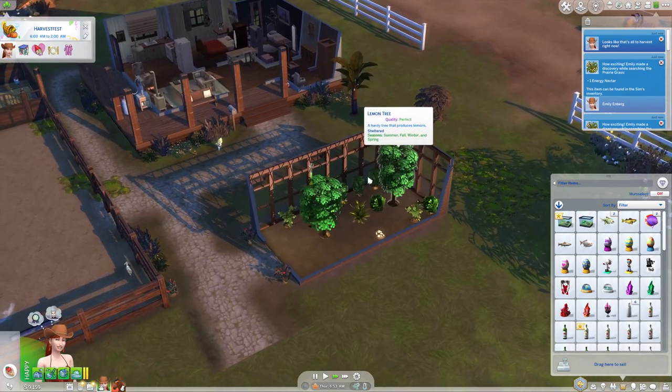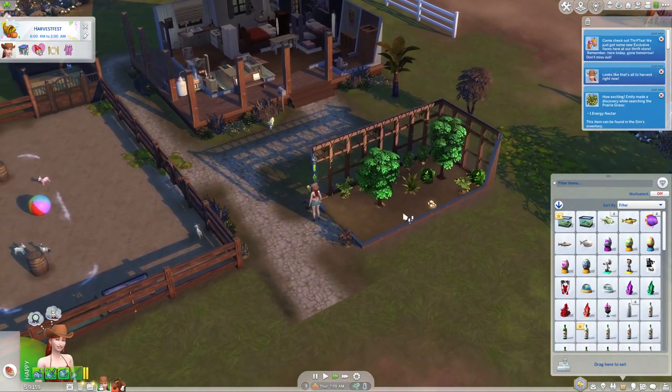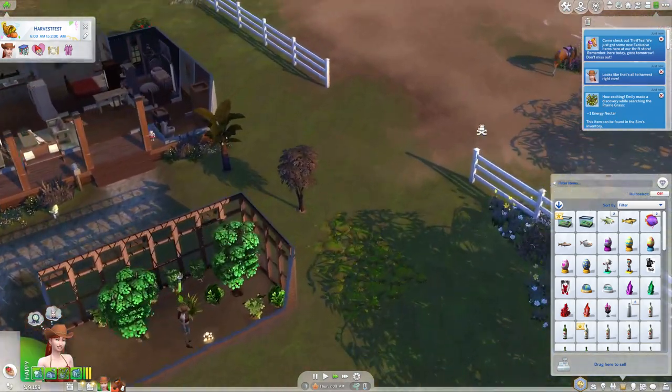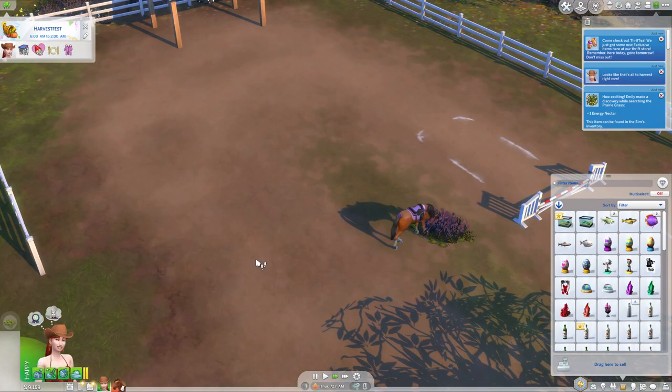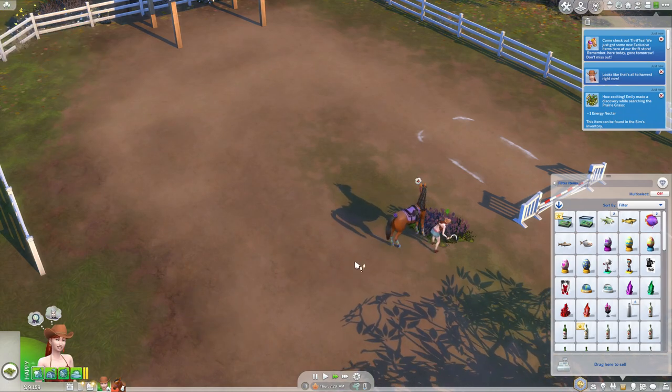This is my little silly greenhouse. Everything that's in that greenhouse came from prairie grass - I found it, put it in there, and now I get more stuff. That's cool. Let's go and harvest this lot even with the horse there - this can be really quite annoying.